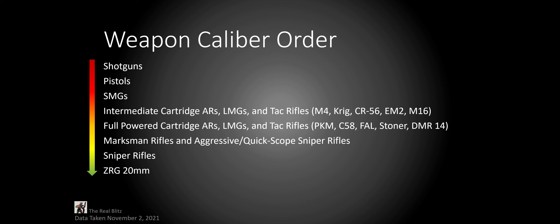Here is the order of weapon caliber according to the game: shotguns are expected to be the worst performing, and the ZRG 20mm is the best weapon in the game. Intermediate cartridge weapons are any AR, LMG, or TAC rifle with 5.56, though some weapons like the CR-56, EM-2, and RAL LMG also fall in this category. Full power cartridge ARs, LMGs, and TAC rifles are pretty much anything with 7.62. Marksman rifles and quickscope rifles are in the same category, so the Swiss K31 is in the same category as the Kar98.